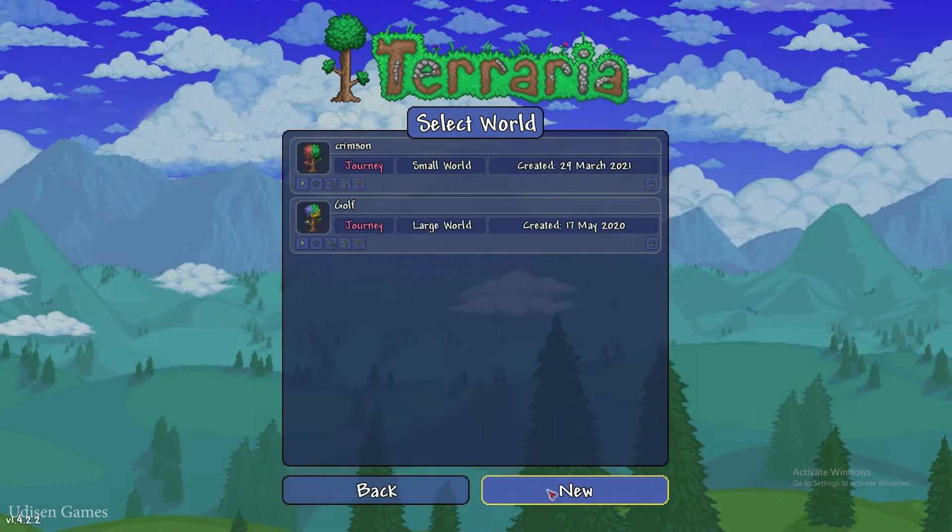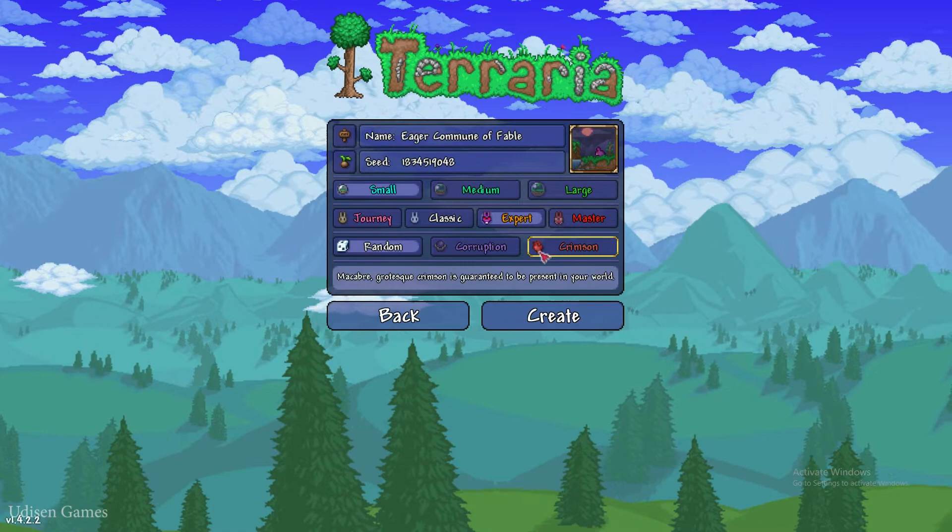Create a new world, and when you create the world, choose the option 'Expert' and press create.